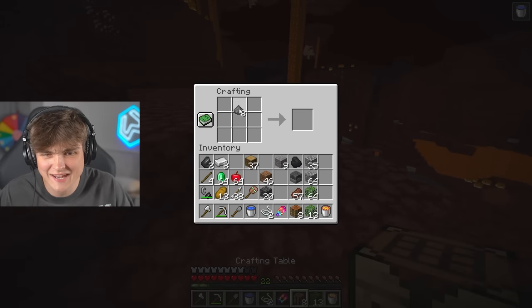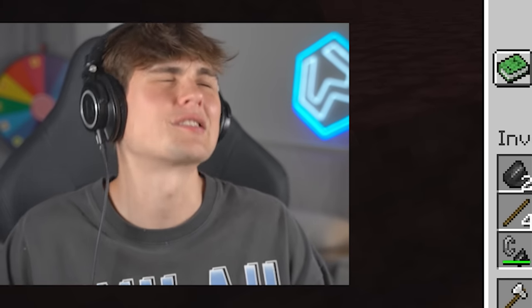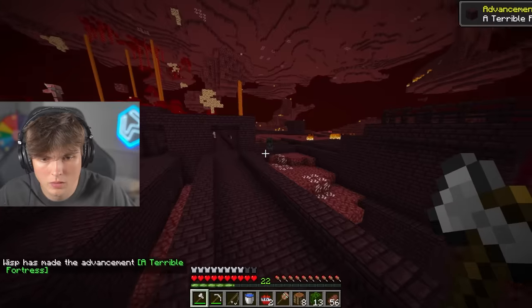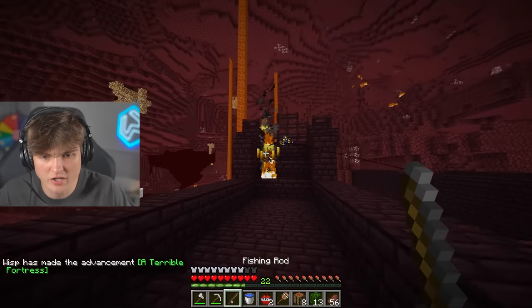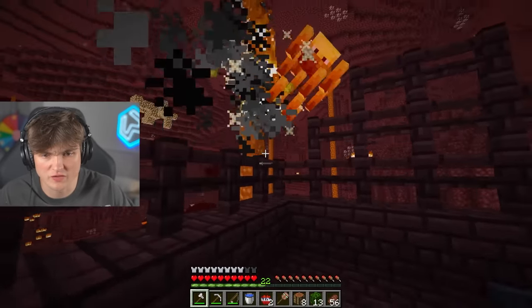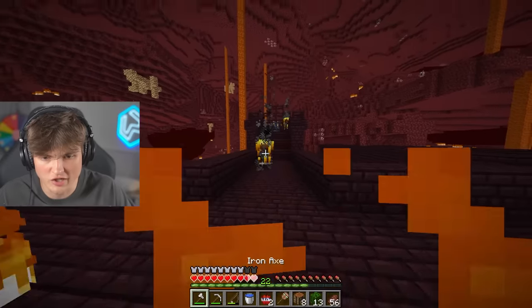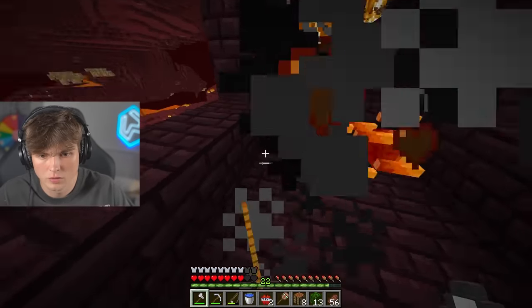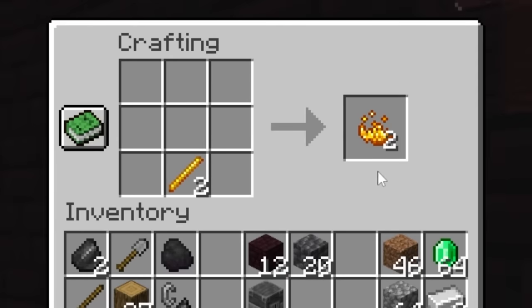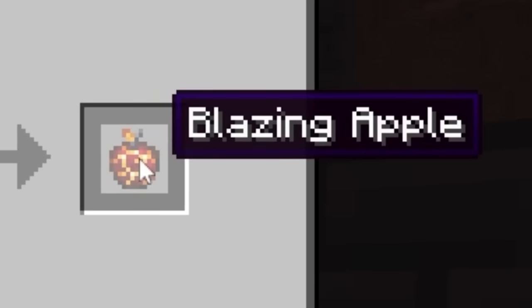You know what, just in case I need it, I'm just going to craft one of these bad boys up. This is such a bad idea. Fine, I'll craft two. Okay, we're in. Come here buddy. Why do I not have a shield? I'm a fool. Why didn't you give me a blaze rod? That really sucks. Thank you. Get over here, boy. I just need one blaze rod. Yes, there we are. We've got two now. We turn them both into blaze powder. Boom boom boom. Blazing apple — we've got it.